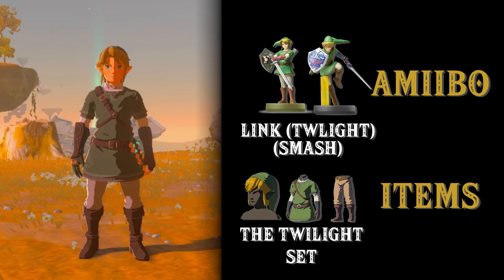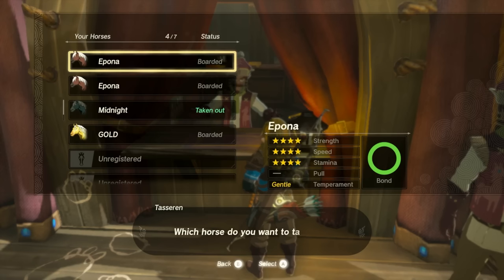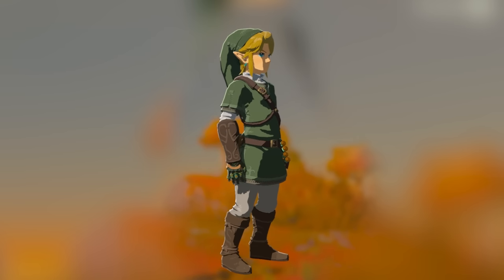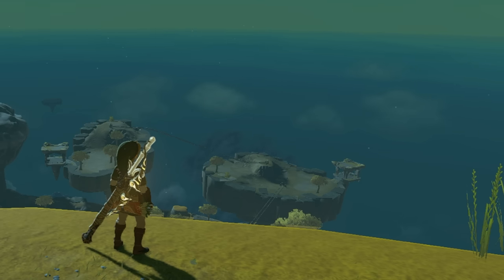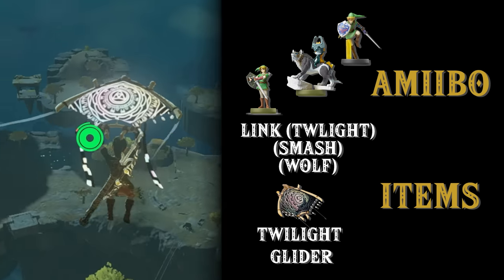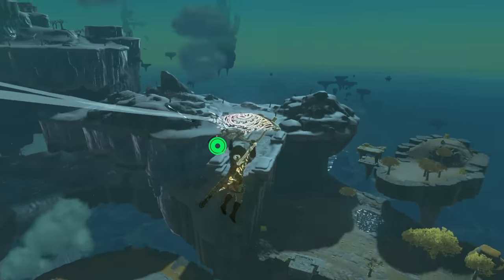The 30th anniversary Link and Smash Link both give you the Twilight set. If you scan these below the surface, you'll probably get Epona to show up, which means you'd need to be by a stable to put her away so she doesn't keep appearing every time you scan. But if you do this on the Sky Island at the beginning of the game, you don't have to worry about Epona and can focus on just getting the armor. The 30th anniversary Link, Smash Bros Link, and Wolf Link all give you the Mirror of Twilight fabric, which glows at nighttime — one of my favorites.